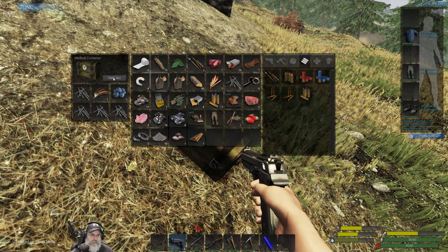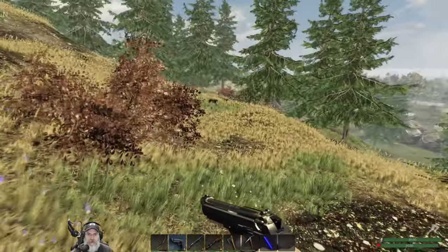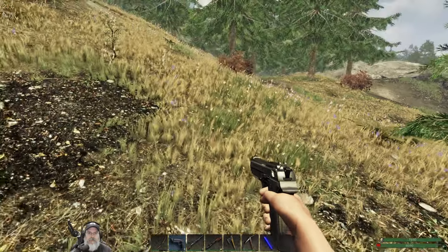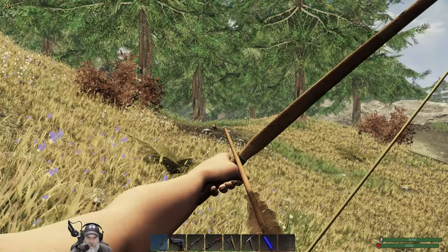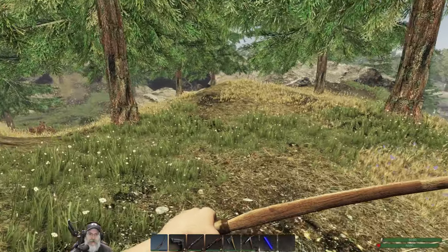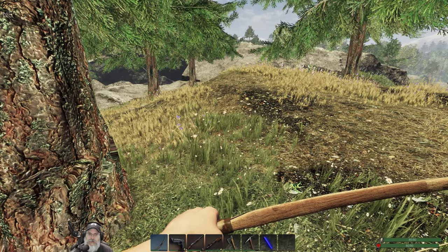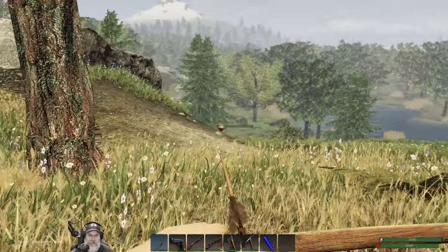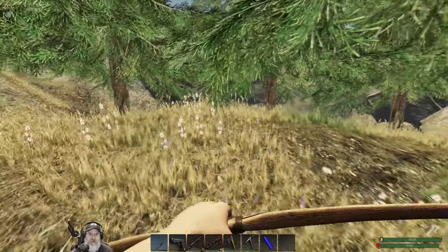More medical supplies. 36 nails - that's pretty good, we can start working on our roof. Oh, that's a pig. We broke that arrow - you can tell by the sound. I thought I heard someone cutting wood. That arrow went sailing, we're gonna have to make some new ones.